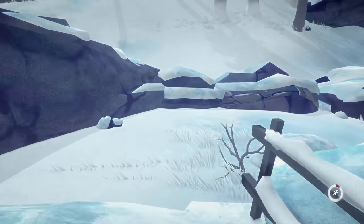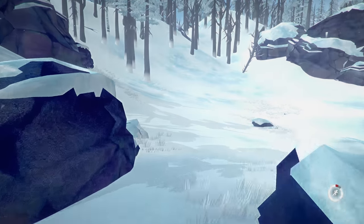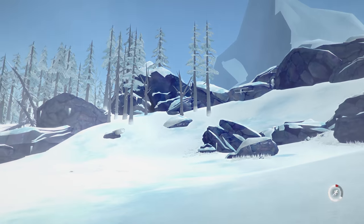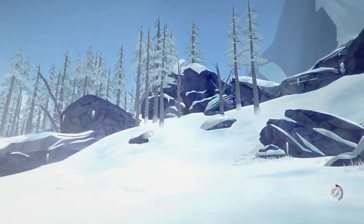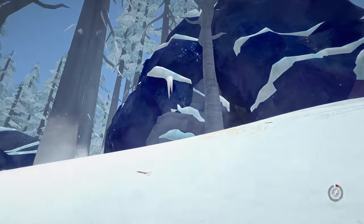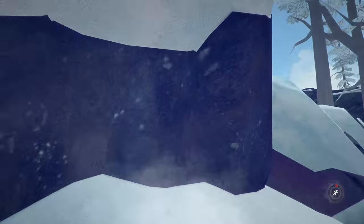We're just starting here at the Trapper's Homestead, and we're going to make our way up. Just up behind the Trapper's Homestead, there's a bit of a cave that we can go in. So let's head up the hill here — just up here is the cave that leads on into the Milton area.